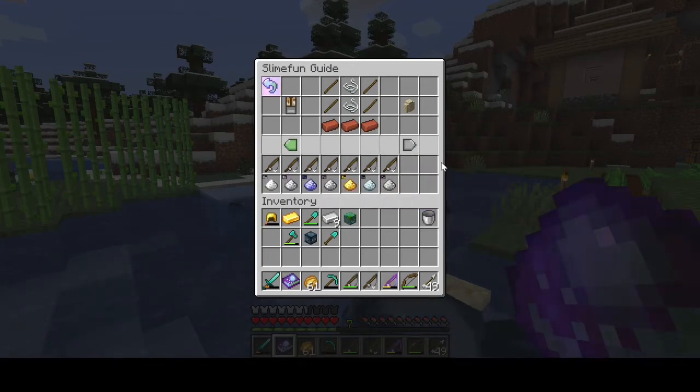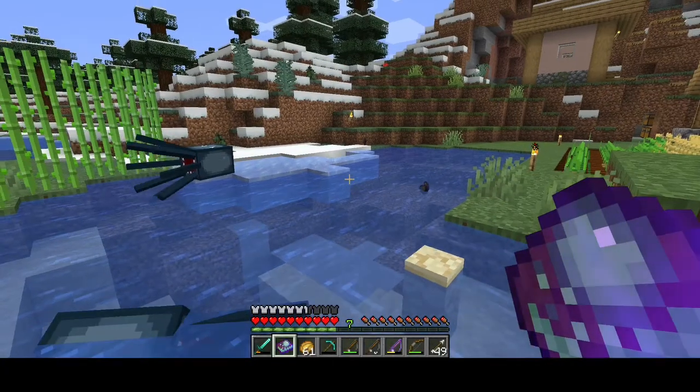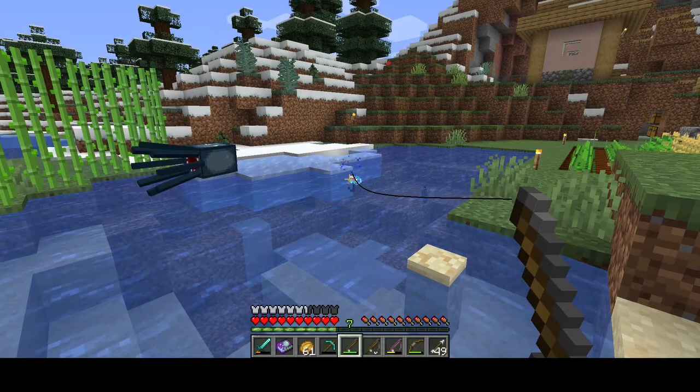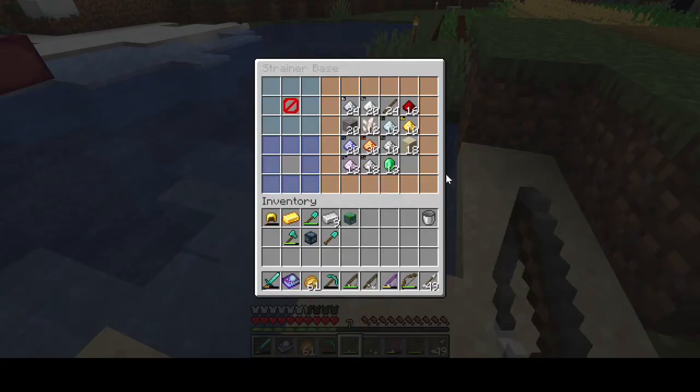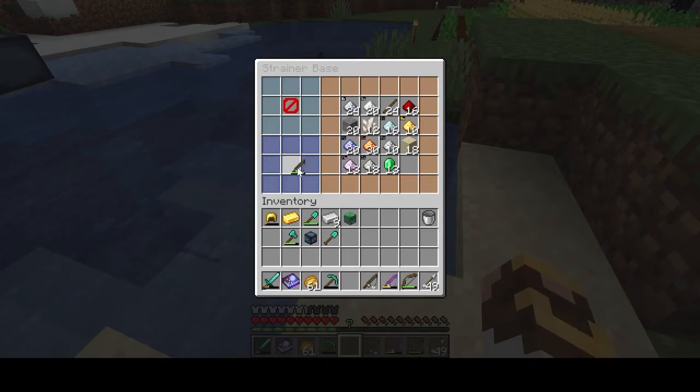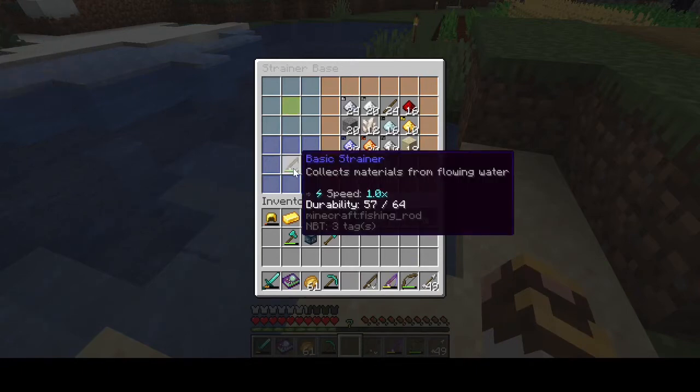So if you don't have the ability to put together the initial equipment necessary to get a dust farm going, this is an alternative way to do it. There are a couple downsides. With the basic strainer, like I said, it acts as a normal fishing rod — you can still fish with it if you want. Those 15 items are the ones you can get. The downside is the durability: it still has the same durability as a normal fishing rod.